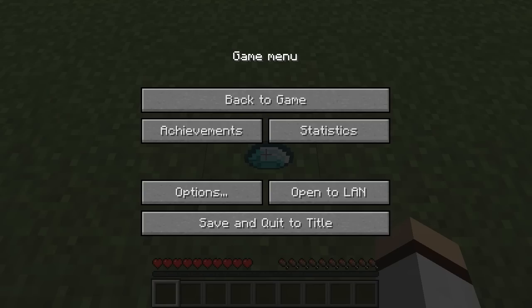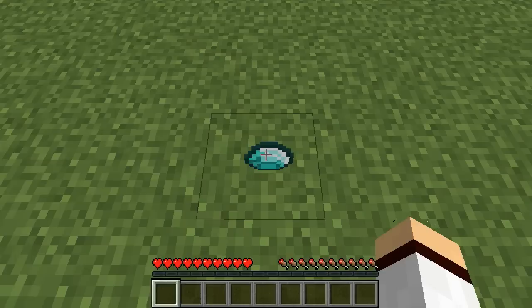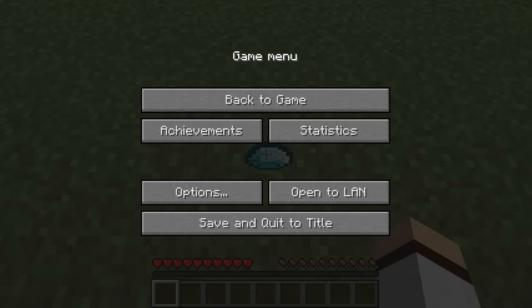You want to keep pausing and unpausing your game really, really quickly. You want to do it rapidly, but take little breaks in between — you don't want to do it too fast, otherwise it's going to take too long. As you can see, my item has slightly gone back into my hotbar, starting the animation of going in. And as you can also see, the diamond is still on the ground.